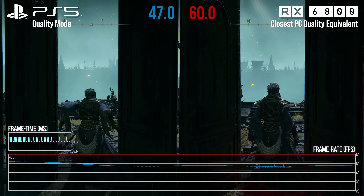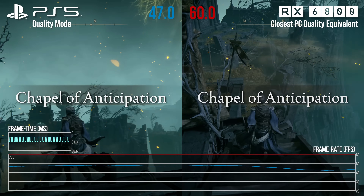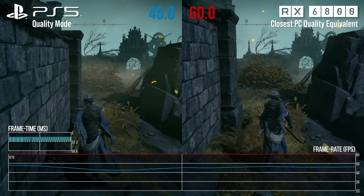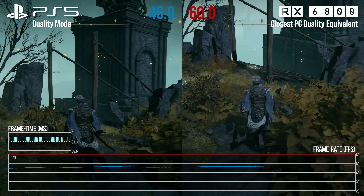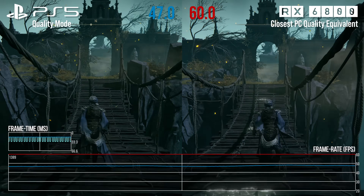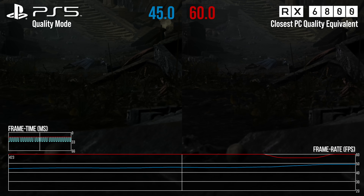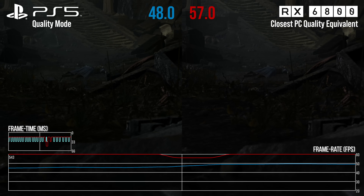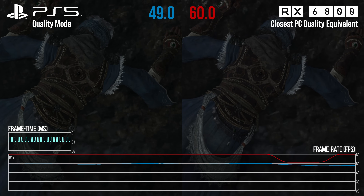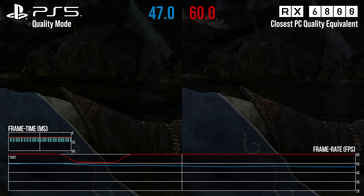Closest PC quality equivalent settings — that's the label on the right. The reason it's there is that some of the settings on PlayStation 5 are like hybrids of medium or high, so in that scenario we've gone with the higher setting. What I can't do is remove the stutter from the PC version — you can see it in the cutscene here. There might be various other stutters throughout the clips because I think it still has shader compilation issues this far from launch, which is pretty shocking.